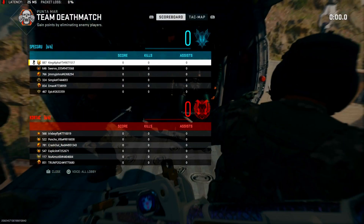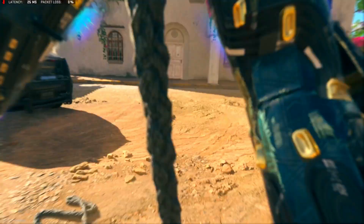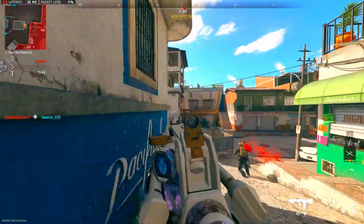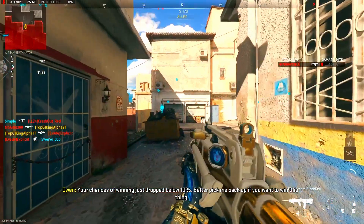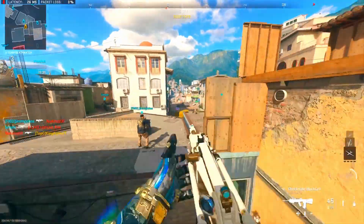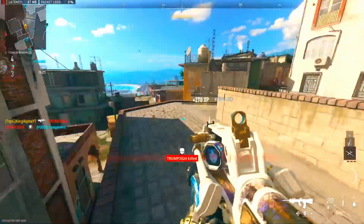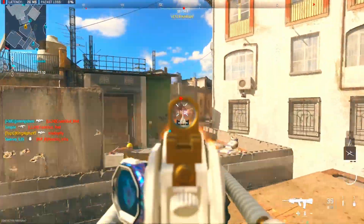Alright, we are playing one of the brand new maps added in Season 5 — Punto Mar. Should be really easy to get kills here. We're also using the brand new Gwen operator so she's going to talk to us during the video, which should be kind of funny. They actually changed movement this season: sliding is better now — you slide further, it's faster, and it's less penalizing. Also, jump shotting is not as bad anymore.